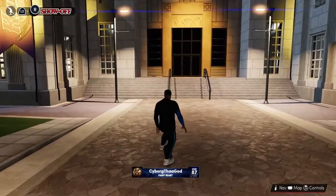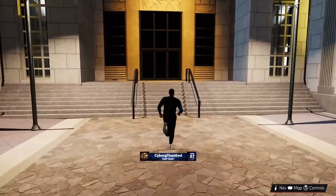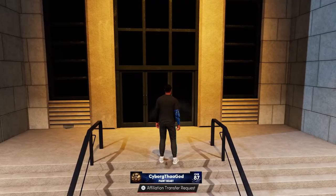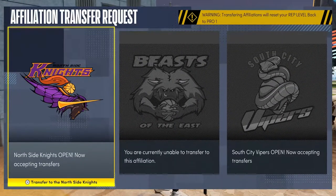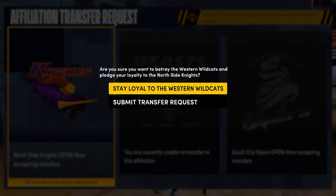You can see I'm near North Side Knights and we're here at this first building. You walk up to the building and it will say 'Affiliation Transfer Request' right there. You have to go to the specific affiliation's city hall if you want to join them — you can't just go to any of them and put in a request. You can see Beast of the East and South City Vipers are grayed out, and it says North Side Knights is open and now accepting transfers.